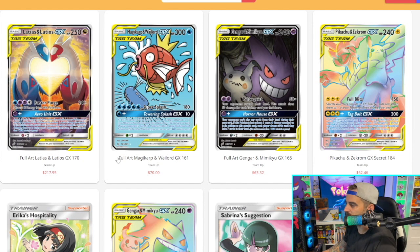Moving on, you have Magikarp and Wailord right here — just a beautiful artwork. Rarity also takes precedence in these prices, and it is really hard to pull that Latios and Latias card — I've never done it. One of my favorites in this entire set is the Gengar and Mimikyu full art tag team card.